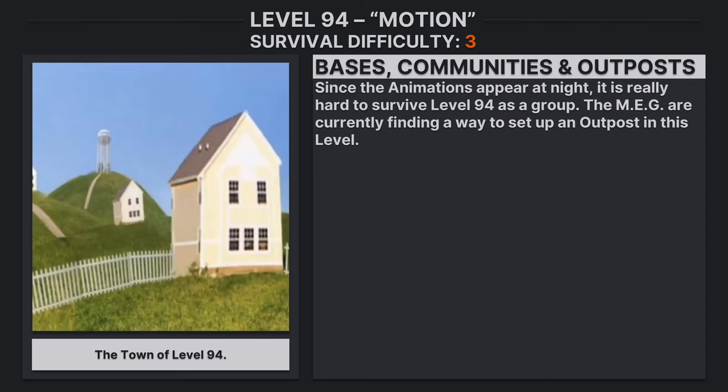Since the Animations appear at night, it is really hard to survive Level 94 as a group. The MEG are currently finding a way to set up an outpost in this level.